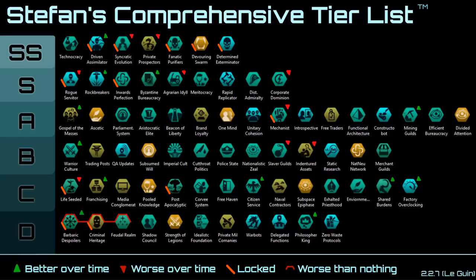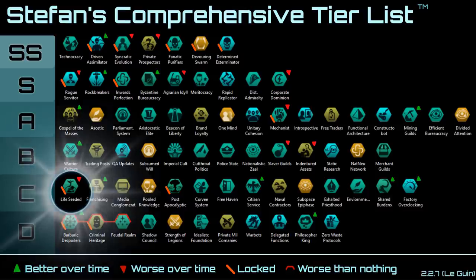And now we get to C tier. Some of the civics in here were good at some point in the past but are now kind of meh, and some of them can be used to great potential but require a very specific build to achieve it. Let's start off with Life Seeded. Initially this may seem like a very enticing civic — after all you get a size 25 gaia world with special resources on it, which sounds pretty amazing. Who wouldn't want a gaia of that size and scope of power?